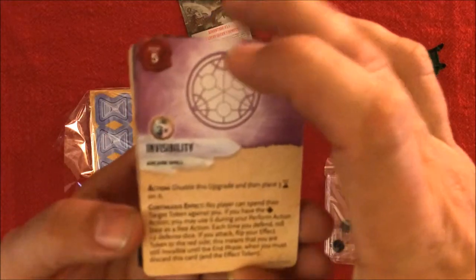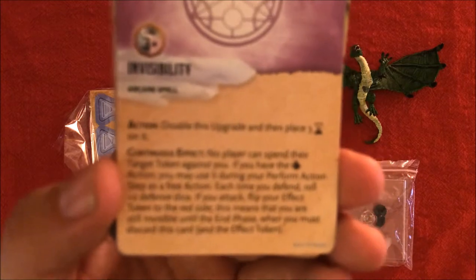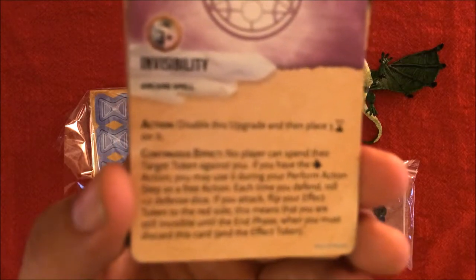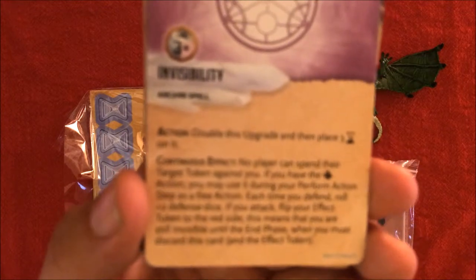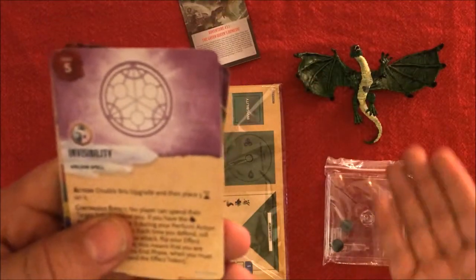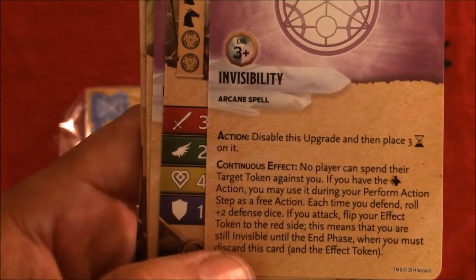So we turn the cards over. The first card is Invisibility. I'm not going to go over the mechanics or the effect of every card — I'm just going to show you what it comes with. But as you do notice, like every expansion pack so far, this is going to be worth the money. Standard $24.99 price point and you get all of this: cards, die-cut tokens, the figure, the base, the Adventure Booklet, and of course the nice packaging and artwork.